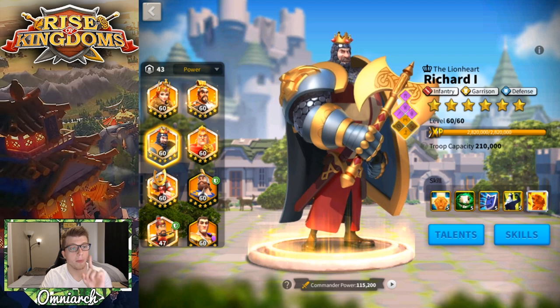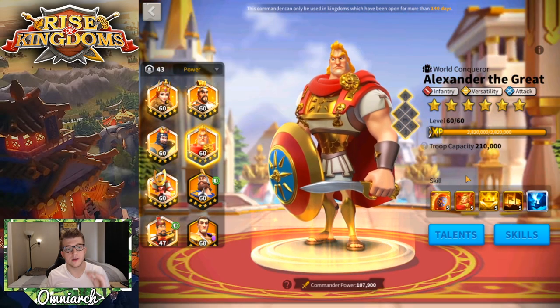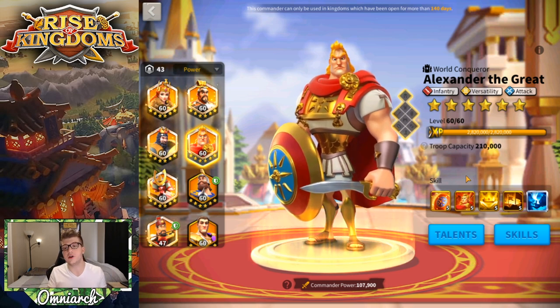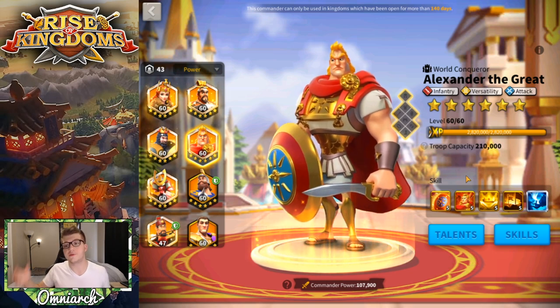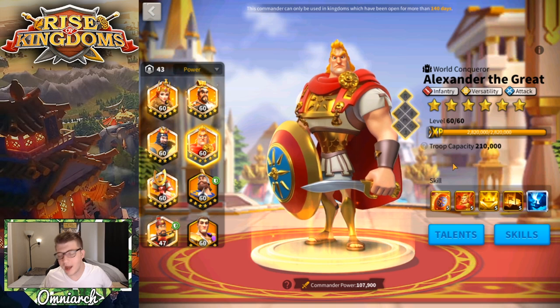Around the time you get Richard to 5-5-1-1, Alexander the Great will show up on the wheel — he's the second commander I recommend you expertise after Yi Seong-Gye. Alexander is very versatile in the open field and great for Sunset Canyon. Spin his wheel at least 10 times every time it comes around, and try to hit milestones by concentrating spins rather than spreading them out. Maybe save all your gems for the last Alexander wheel to maximize sculptures.